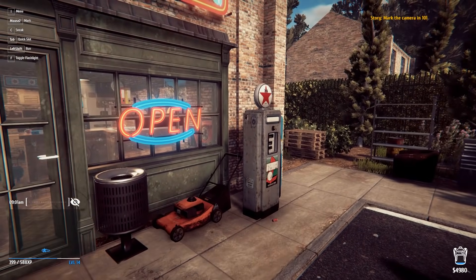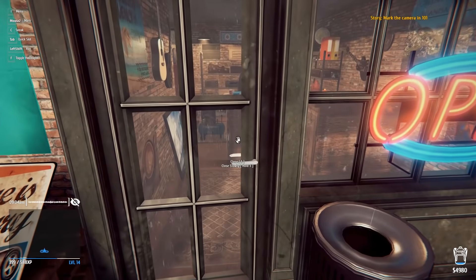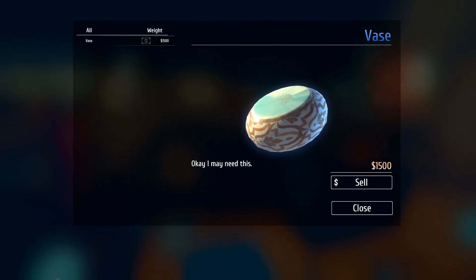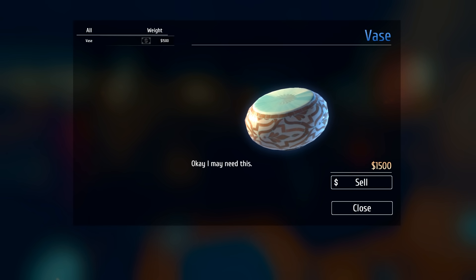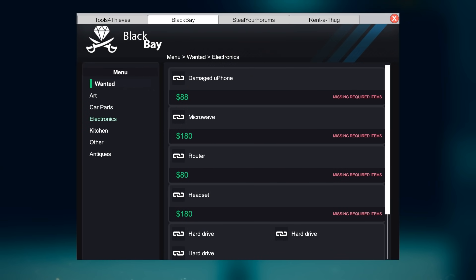I didn't grab a lot of loot, I kind of panicked. But the story mission updated — mark the camera in 101. Wait, what can I do with the documents? Can I sell them at the pawn shop? That vase was worth fifteen hundred dollars! What do I do with the documents I got? I think it was just part of the story.